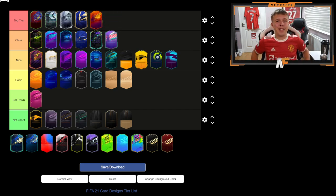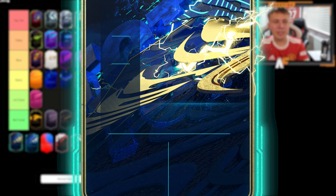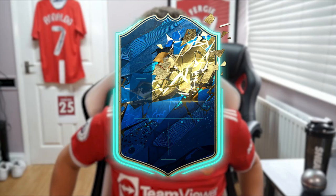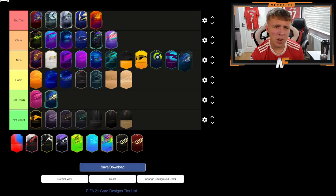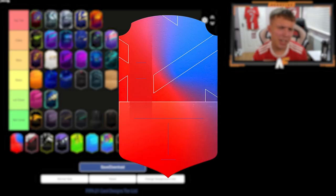Next up is Team of the Season — this might be a bit controversial, but I might put it in Let Down. The reason is it's just way too similar to last year's design. At least with TOTY they changed up the background design, but TOTS feels so similar to last year's — they could have done a bit more with it. TOTS Moments though I'll put in Nice — I do quite like the design, it's not too bad.